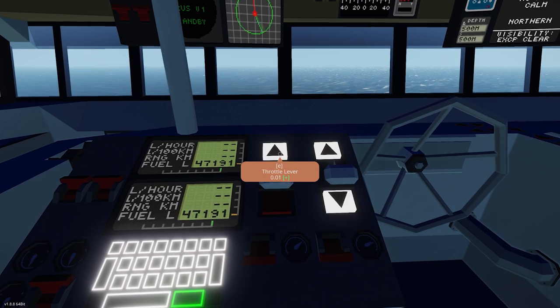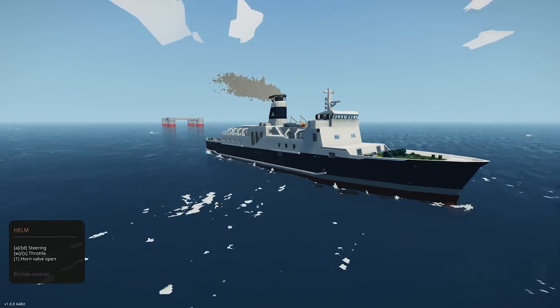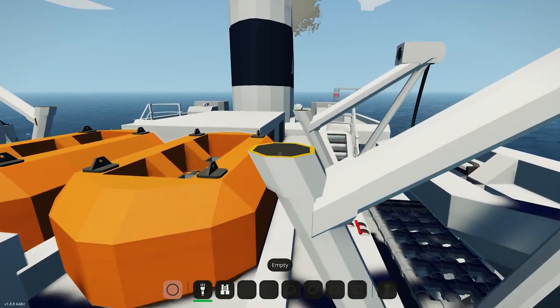Let's go up to the bridge and get it moving. Here we go — engines going forward. We are moving. I'm just going to sail away from the oil rig a little bit, and then we'll get the waves going. While we're doing that, let's take a look at some of those interiors, because the ship does have more than just the car deck.